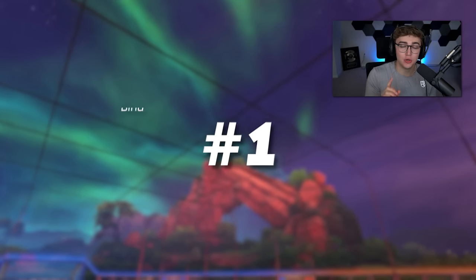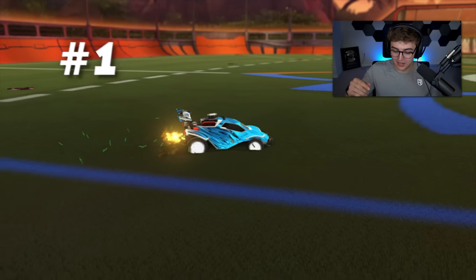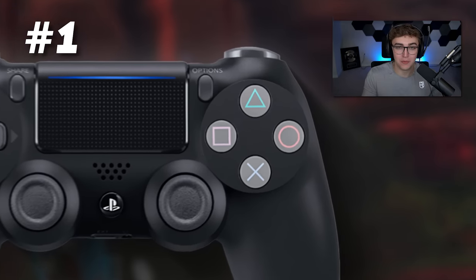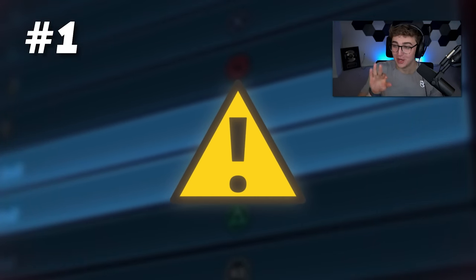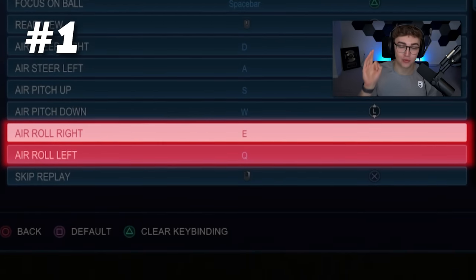The first thing you want to do is bind Power Slide and Joystick Air Roll to the same button. Power Slide only happens on the ground and Air Roll only happens in the air. So since we only have so many buttons on our controller, we can free up some real estate and be more efficient by binding them to the same button. One super important note: you want to bind your Joystick Air Roll to the same button as your Power Slide, not your Directional Air Roll.